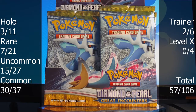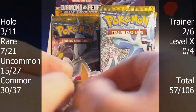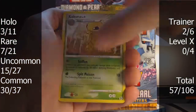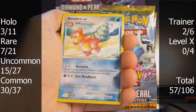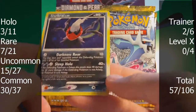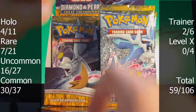Let me check — I think there are three packs left. Three, six, nine — yeah, three more packs. Pack ten — Phoebus, Kakuna, Baltoy, Togepi, Unknown L, Purugly, Slowbro, Arbok. The reverse is an uncommon Hariyama, and the rare is a holo Darkrai — that is really, really cool looking. The moon in the background — yeah, it's nice. Two holos in a row, cannot complain.